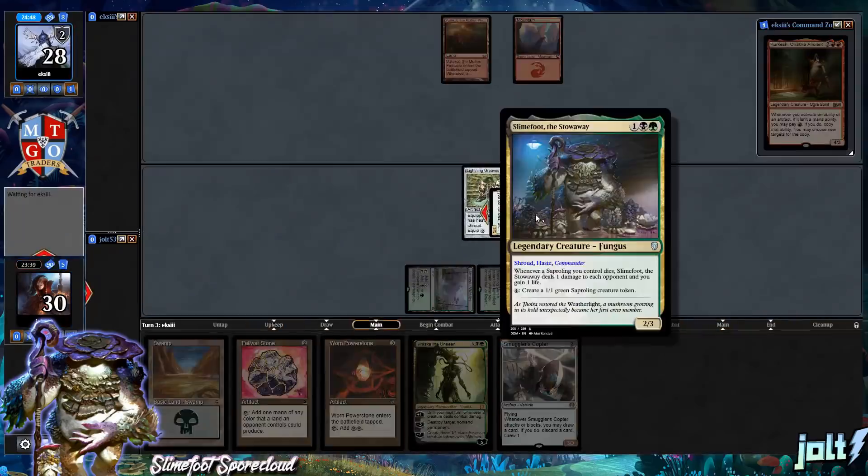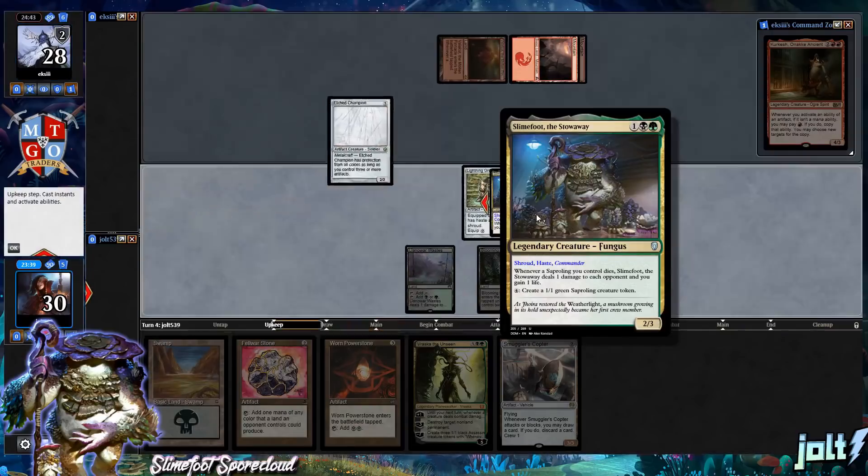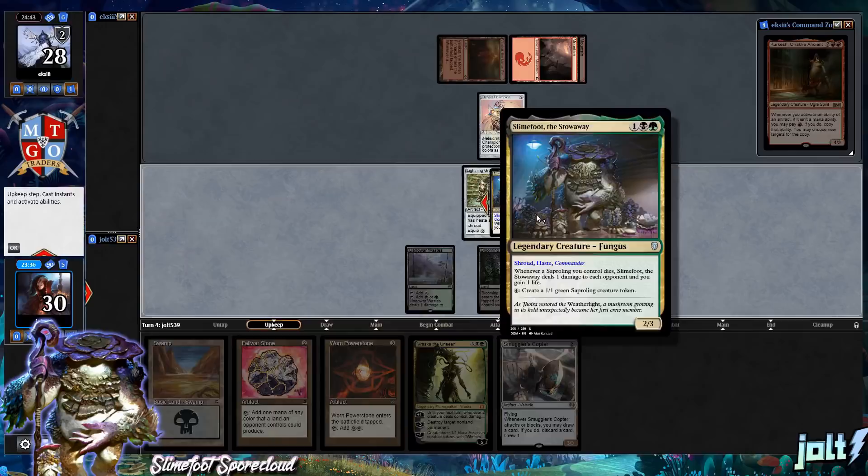We're playing Slimefoot the Stowaway — he's already on the battlefield. Whenever a Sapling you control dies, Slimefoot deals one damage to each opponent and you gain one life. Then for four mana, create a 1/1 green Sapling creature token.